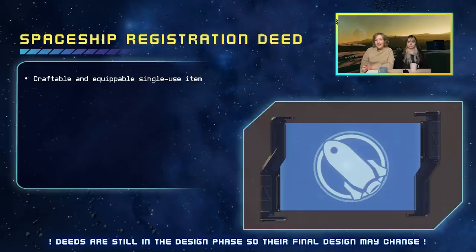There are plenty of upcoming features, but here we'll be highlighting deeds, which haven't been talked about that much yet. There are different kinds of deeds. The first is the spaceship registration deed — it's a craftable and equippable single-use item. It exists so that you can register decommissioned ships; for example, if you see someone's shipwreck you could build it into a new ship, or if you build a completely new ship outside of the spaceship designer in the universe, you could register it using this deed.